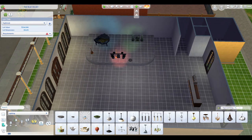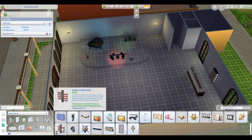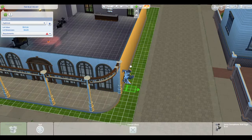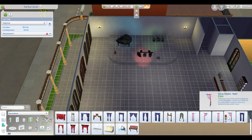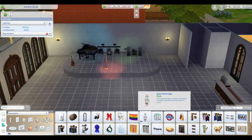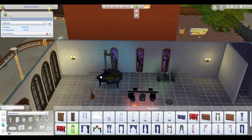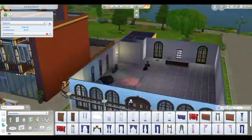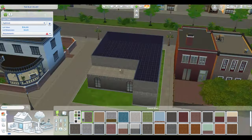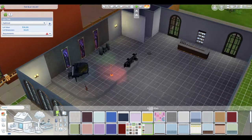Now that the general building is done, here I am creating the stage area. This is all base game only, which was a little difficult because I wanted this to be a nightclub slash bar, and we can't put DJ booths in base game only builds. The stereo there is kind of a placeholder — if you have Get Together and the ability to place DJ booths, there is room for that. I did test it and made sure one would fit, but I didn't want to throw off the gallery when I uploaded, so it's just a stereo there.